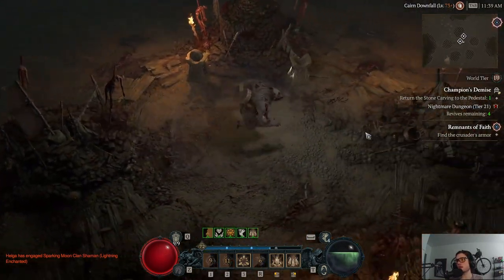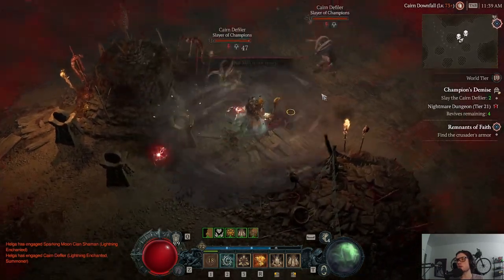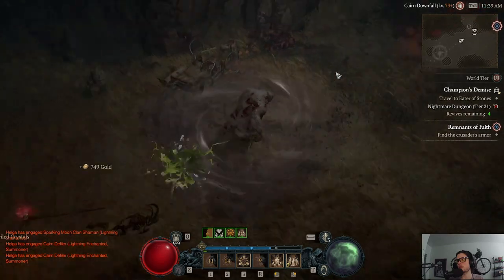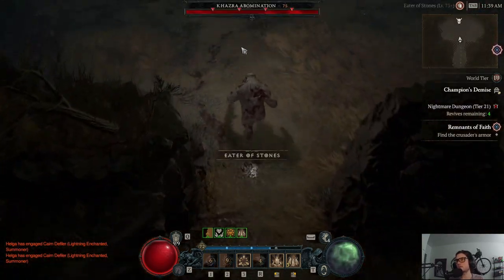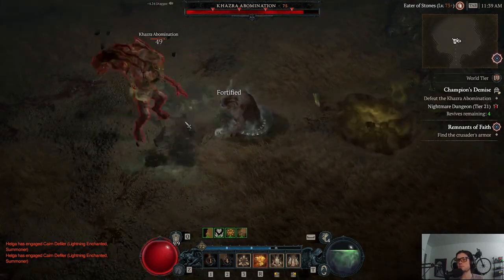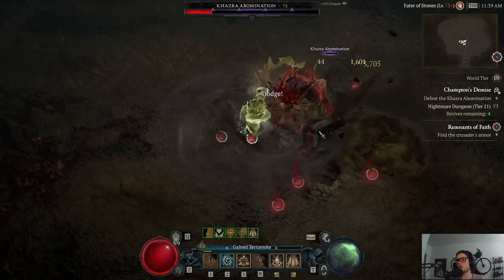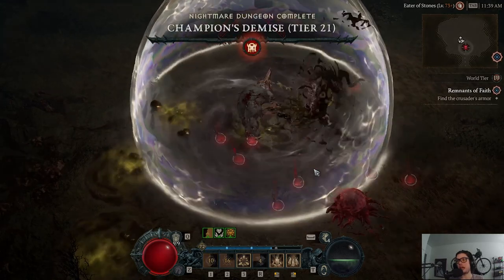We're going to be over here on the other side away from that blast. Two elites — boom, boom, completely one-shot! That's so cool. It doesn't do millions of damage but it's still enough to one-shot them. Here we have the boss — usually I'll use things on cooldown, but just to show you how much damage this is — look at that, crazy, crazy damage.